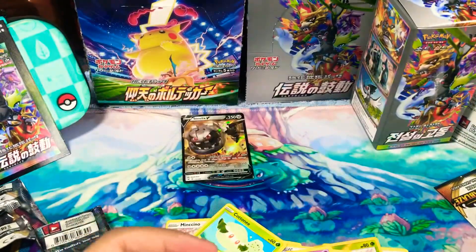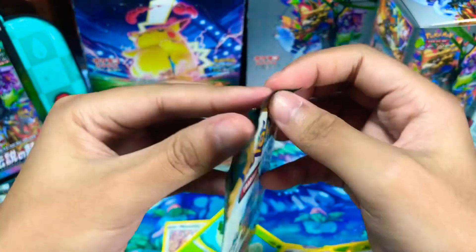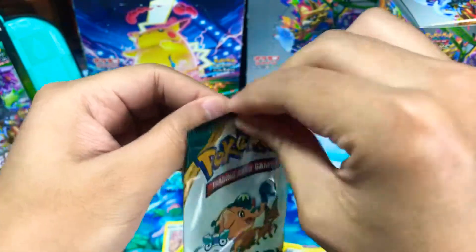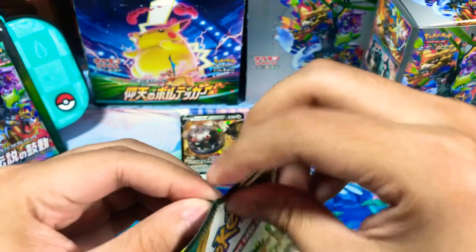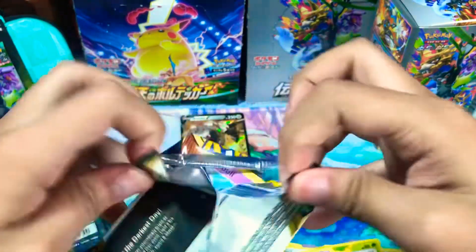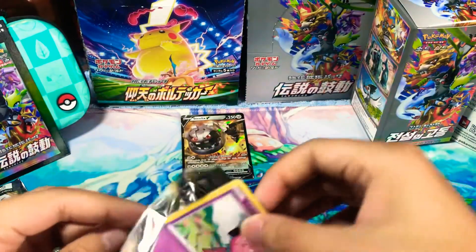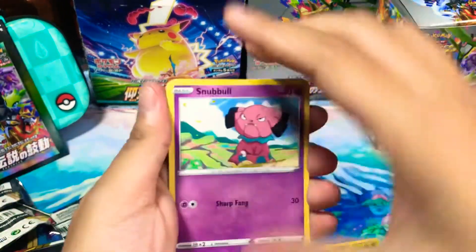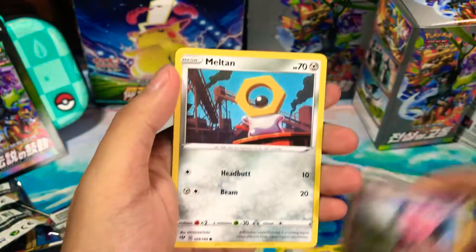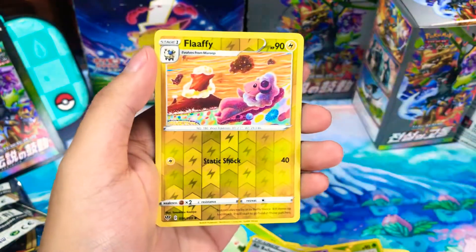We're gonna open this bonus Darkness Ablaze fan pack. We got Snubbull, Milcery, and the reverse is a Clefairy.